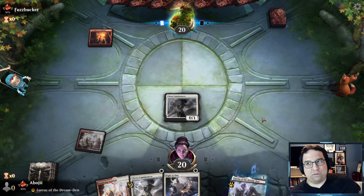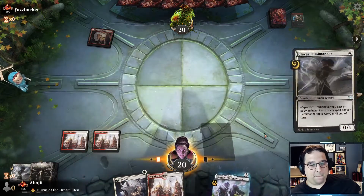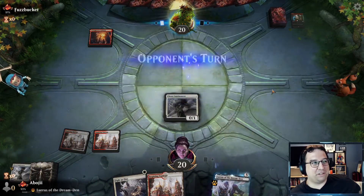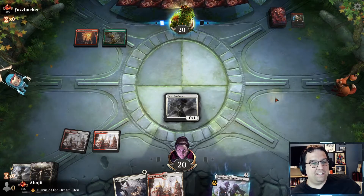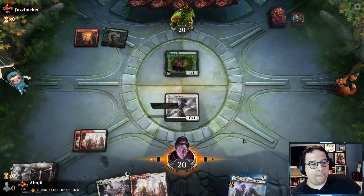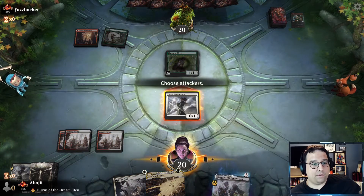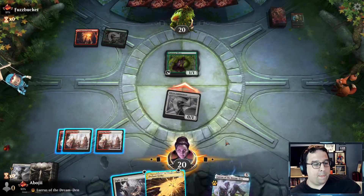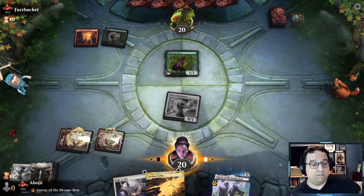We might be in trouble because of our mulligans. We'll fight through it a little bit, but we might call this one early and move on to our sixth match. Gruul once again — sure. Not the worst. I think I'm attacking. Part of me wants to put Lurus in my hand. We bluff the attack — if they had blocked I would have pumped up the Lumamancer. I think I'm okay Lurusing — hopefully they don't have a Collected Company.